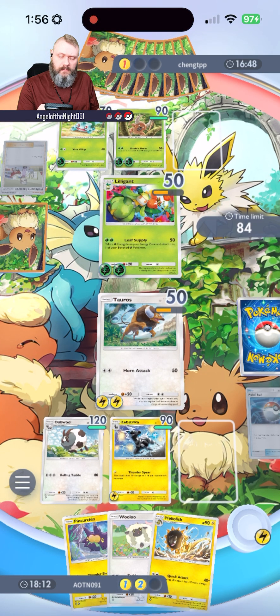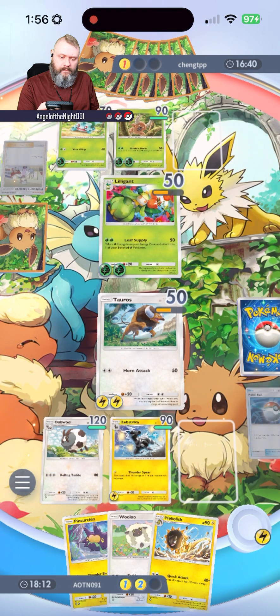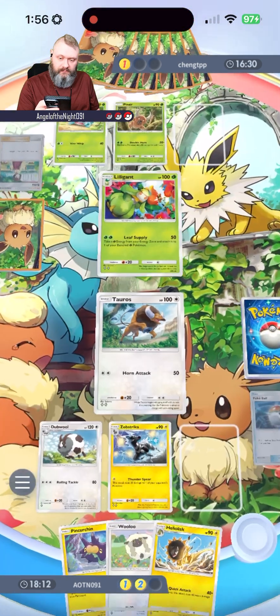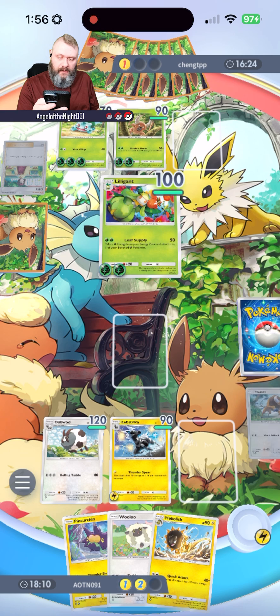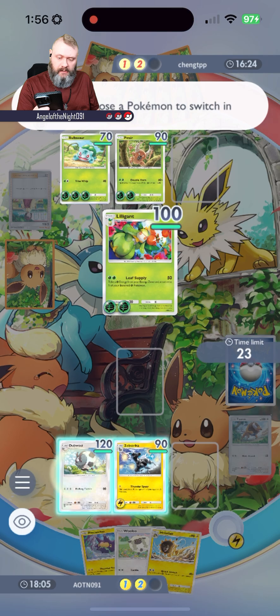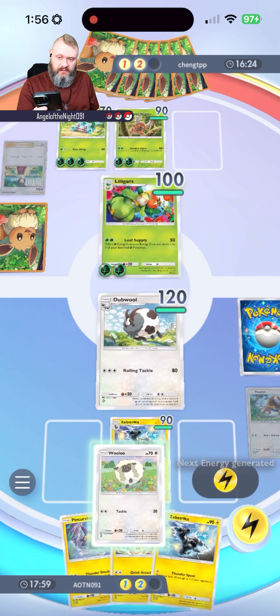They're going to take out my Tauros — pretty much has to be the play there. Oh snap, they just got their HP back! That's brutal. Double was definitely the play. Putting Wooloo onto the bench, another Zebstrika.